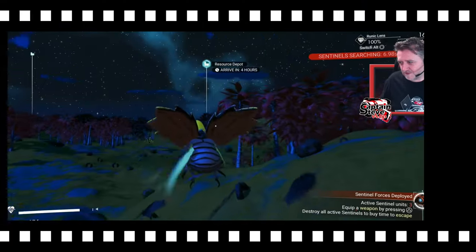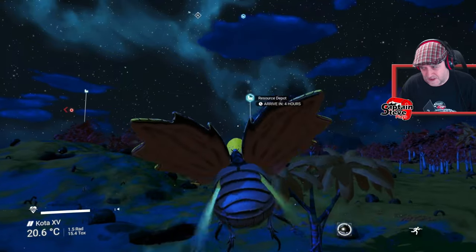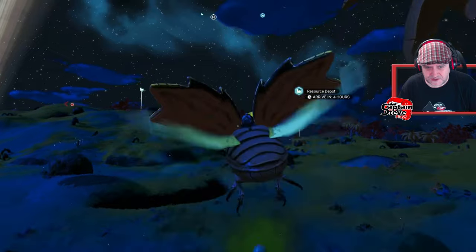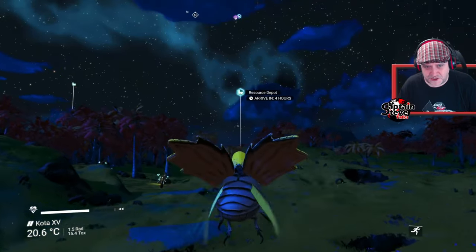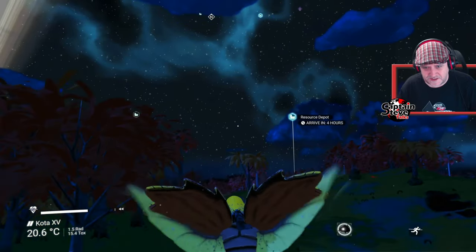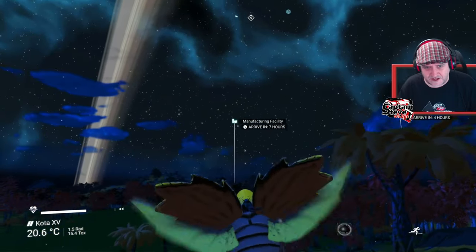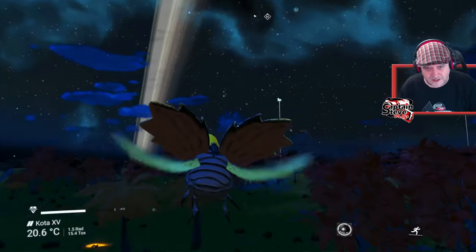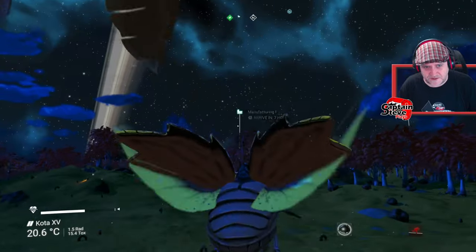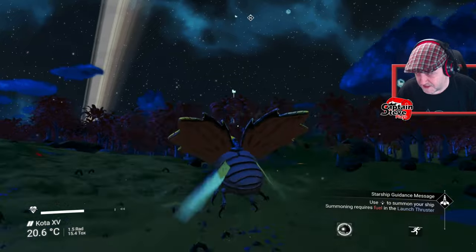Oh chums, I just noticed - the one that I'm actually heading to, the four hours shizzle, is actually a resource depot. That's just going to be swarming with sentinels. And the stuff that I get there I can sell for a shed load of units. But honestly I've got no interest in taking on a sentinel depot. Going to the manufacturing facility, which is seven hours away now, is far more in keeping with what I want to do. So I'm going to start heading towards this even though it's further away. I don't really want to even visit the sentinel depot, to be honest.